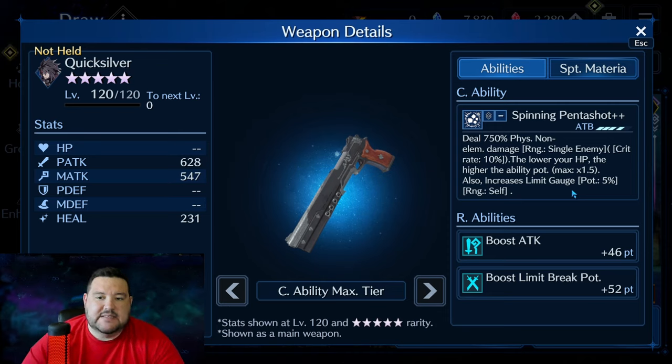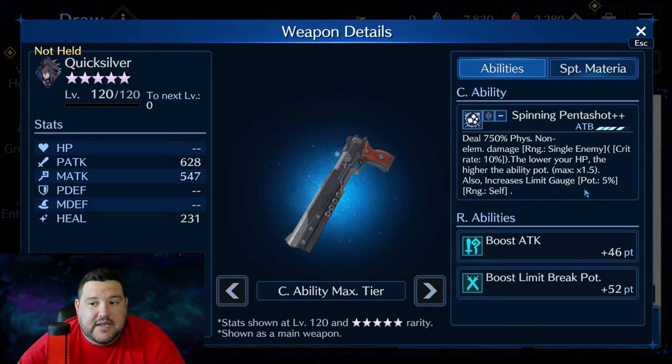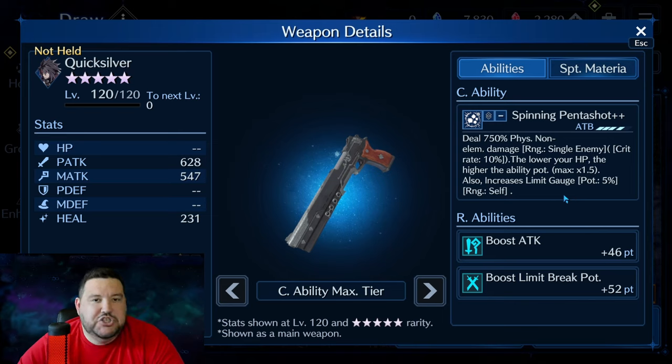The 5% limit gauge increase is something I haven't had enough time to test — it could add up pretty quickly or be slower than expected. Usually when people get new abilities like this they turn out to be useful, even if not overpowered. The R ability — Boost Limit Break Potency plus 52 — is really high. This may be the very first character where Boost Limit Break Potency becomes a real thing, so it makes sense they give him a massive R ability for it.